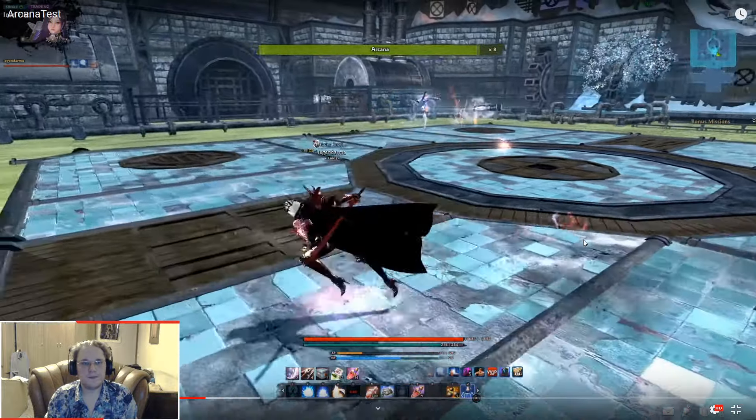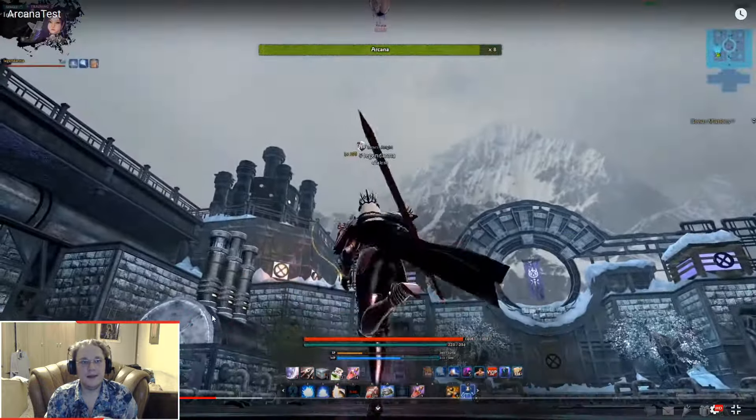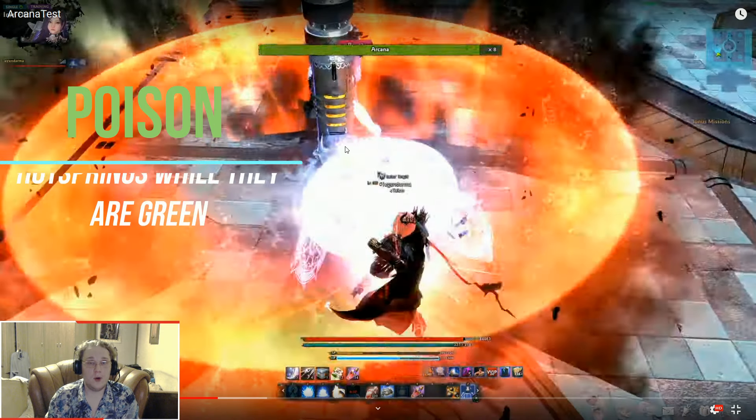This is pretty much an anti-range pattern. She flashes red, does one hit, another hit, then leaps in the air and crashes down, sending a massive shockwave that covers the whole arena. Just dodge and block the first two initial hits, and time it well for when she's gonna crash so you're ready to negate that shockwave, because it does quite some damage.